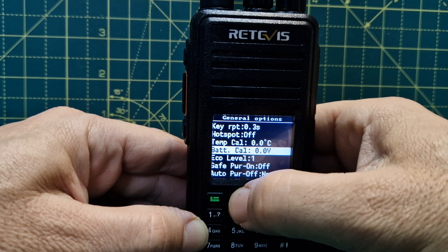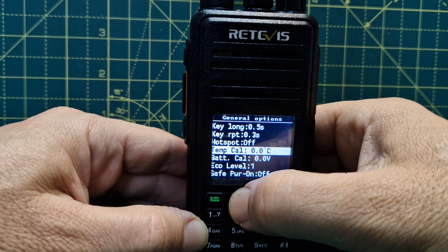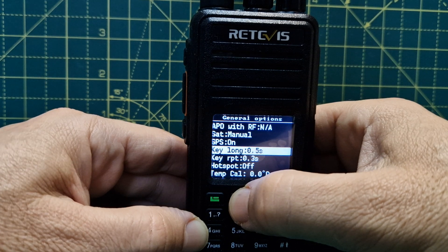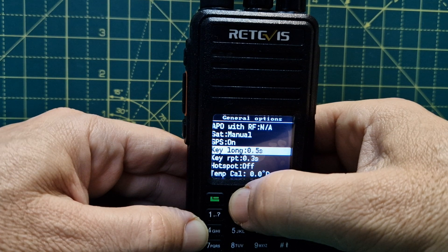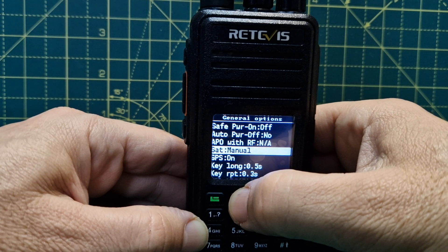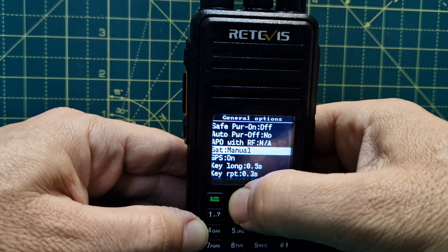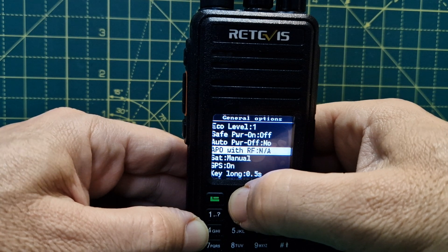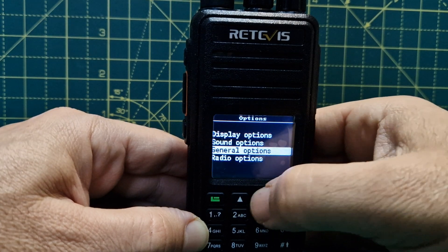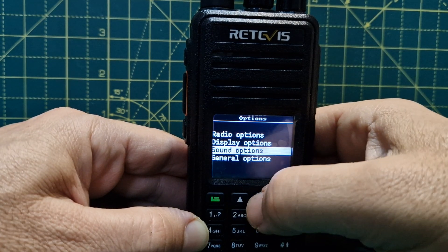Basically you get a day out of it and then it needs charging. Spare batteries are about 20 pounds, so it's not too bad. You can put a spare battery in the charger. These radios are quite cheap to pick up second-hand — around 60 to 70 pounds used. If you get a spare radio, keep the charger, charging lead, and battery as spares — the radio is a bonus.